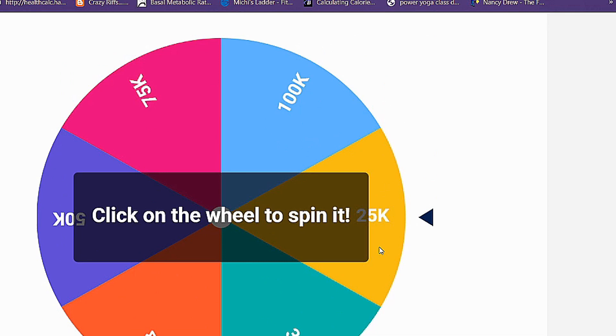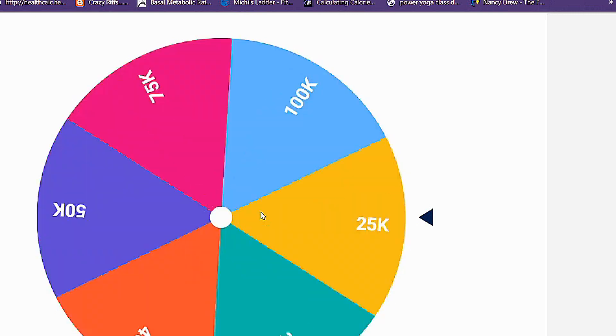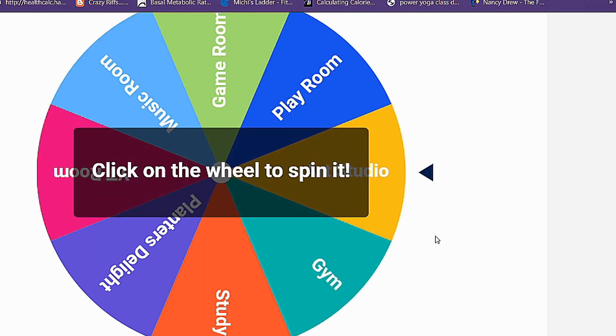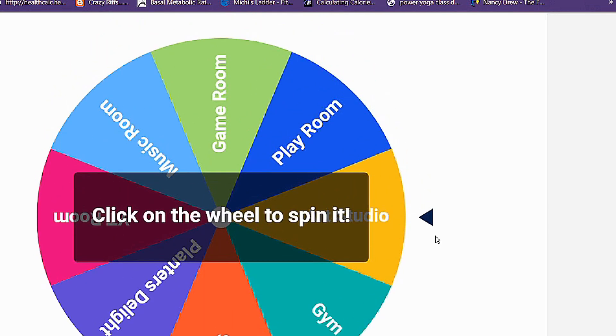Now I have to spin for the amount of money I'm going to be given to build and decorate the house. Thirty-five thousand dollars! It's better than twenty-five thousand, I guess. Now we have to choose the random bonus room that I have to include in this build.